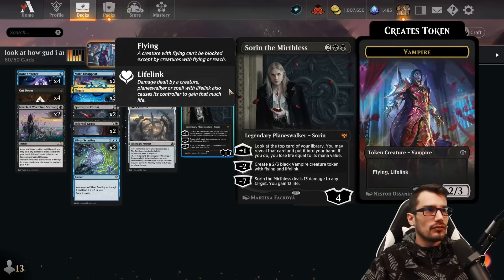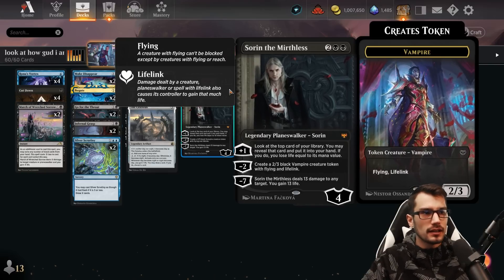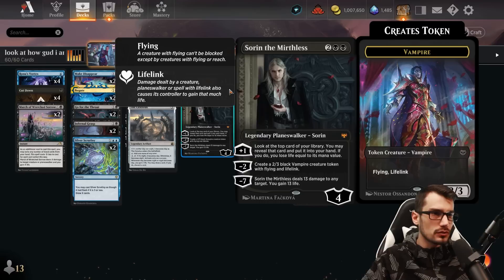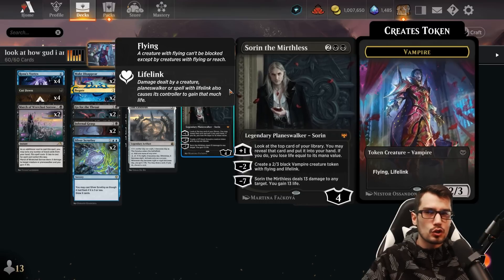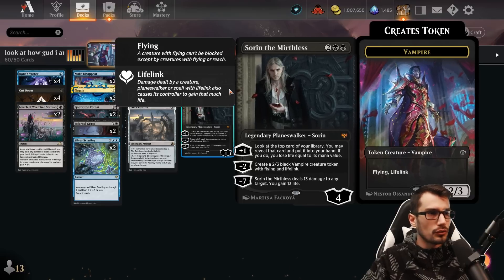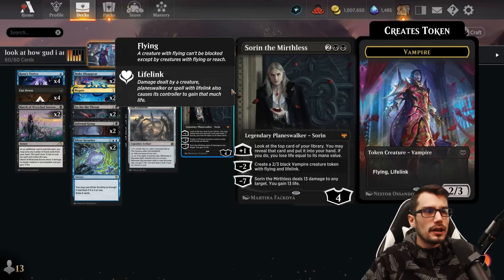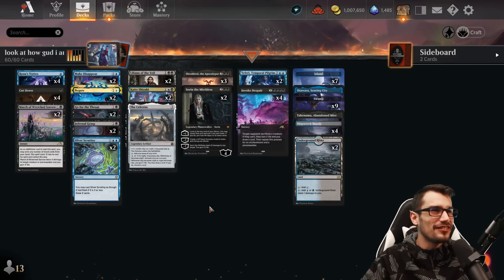Sorin is here for four mana, four starting loyalty. Plus one: look at the top card of your library, revealing it — if you choose to put it into your hand, lose life equal to its mana value. Not a draw, but accomplishing the same thing. Minus two creates a 2/3 vampire with lifelink and flying, and minus seven deals 13 damage to anything and gains 13 life, which is cool.